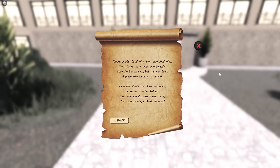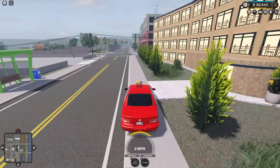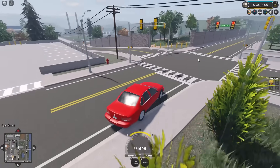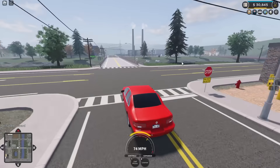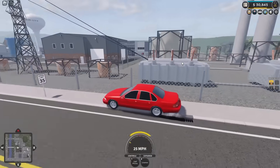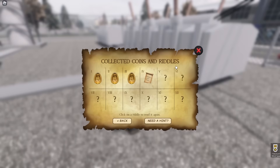Now we have the last one we need to collect for the Roblox part of this event. The riddle reads: 'Where giants stand with arms stretched wide, two stacks reach high side by side.' This is talking about the power plant. From here, take a left directly down to the river — you can see the power plant really easily. Pull up to the side of the generators, use the car to hop over the fence, and grab this coin.